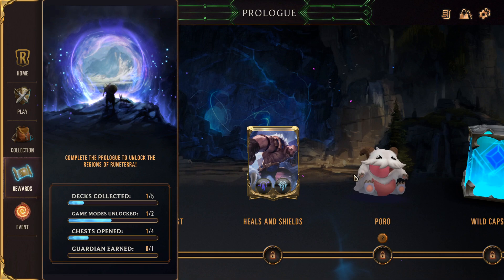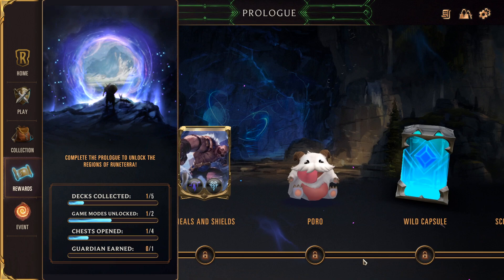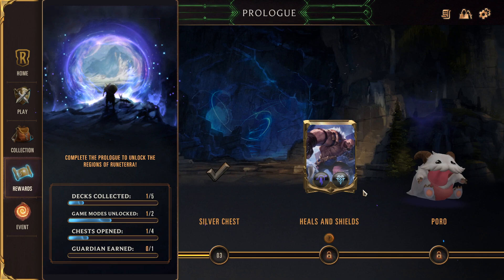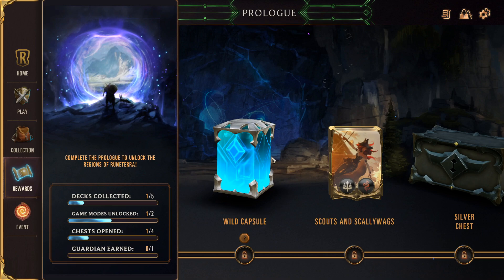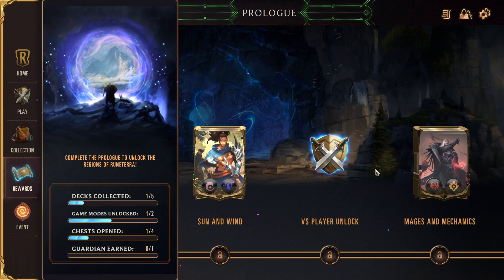Rewards is one of the more important things to discuss. At first you're going to start in the prologue route, which is a linear route where as you get XP and play the game, you go across this route and get rewards. My next reward is a new deck featuring Braum with Targon in it, after that a cosmetic Poro, then a wild capsule containing cards and shards, another deck, another chest with shards and cards, prismatic rewards, another deck, and then 'Versus Player' — once we get this far, we're able to play PvP.